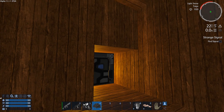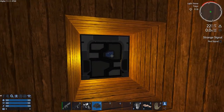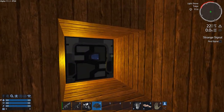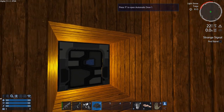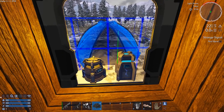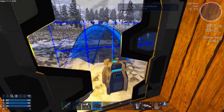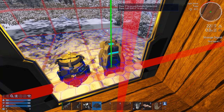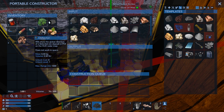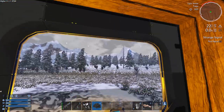Hey GTI fans, welcome back to another episode of Empyrean Galactic Survival. This is your host Zealot, and we are here today doing the Eden Project in Alpha 11. Last episode we were surrounded by those nasty critters last night, and I was able to sneak in and make a bunch of stuff while they were out roaming — namely a shotgun, a motorbike, a tent, a detector, and an ore scanner.